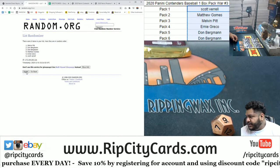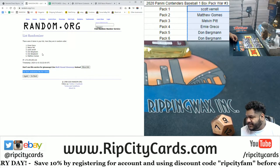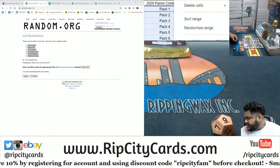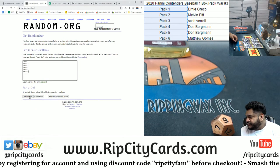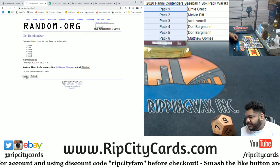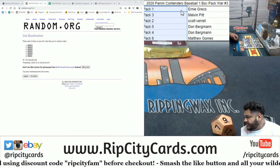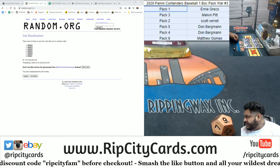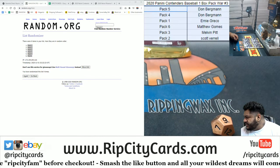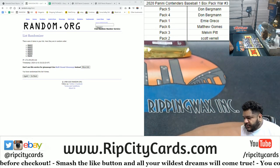Alright, here we go. And the money shot — nine. So I copy, I paste, and now I'm gonna do the pack numbers, nine times. So I copy that, I paste it there, do a little formatting, clean that up, and sort it by names. There we go.